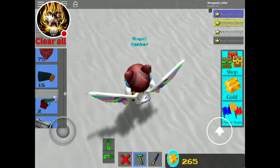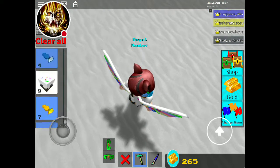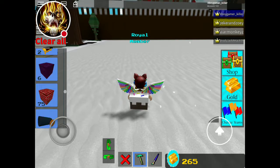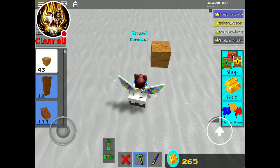Now you have to get the blue candy and eat it. Then go back to the blocks and put it up two times.